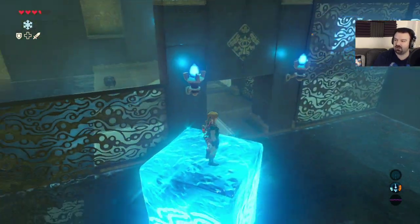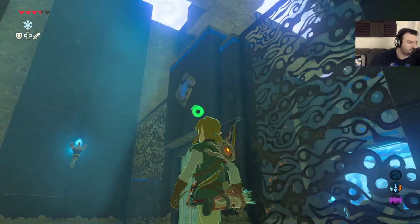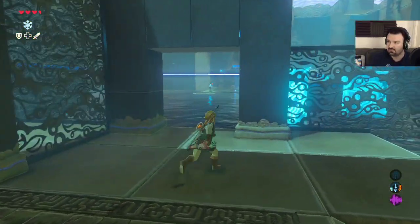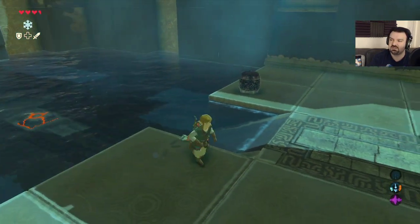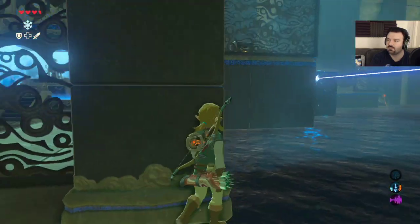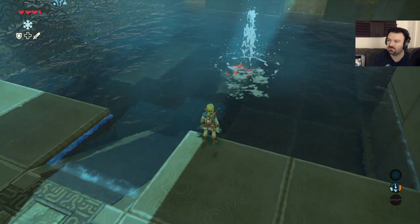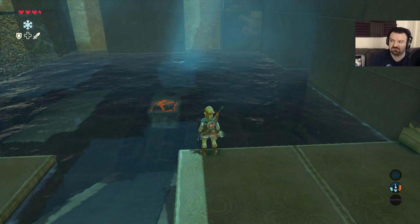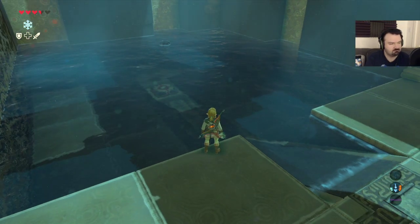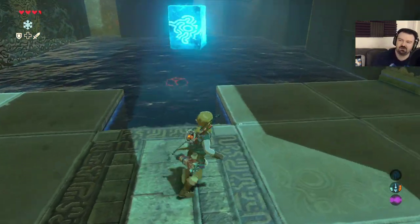Now I see a chest on the other side - I'm gonna have to try to figure out how to get over there. Thanks Eternia Forever for the cheer, appreciate that. Now here we are. We've got a switch - it looks like I need to put this barrel onto the switch, right? There's also that chest. The barrel floats... the barrel floats. Hmm.